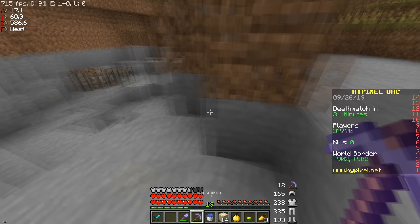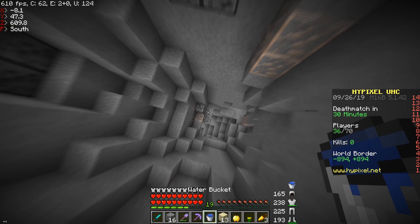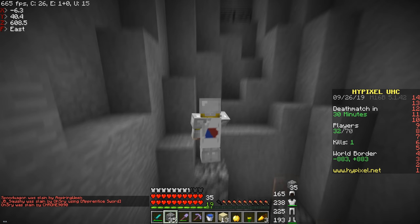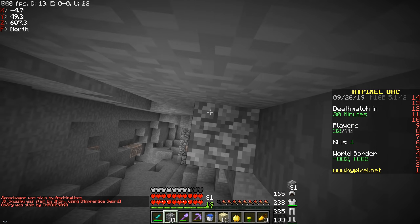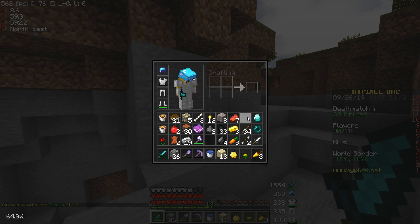I see a name underground over here — being able to kill this guy would be perfect so I can get a head and craft Exodus right now. He's not even full iron, I think he's AFK. I don't really know what happened there but I got the free head, so I guess it's time to craft Exodus. There we go — Exodus crafted in the game!